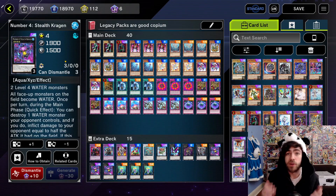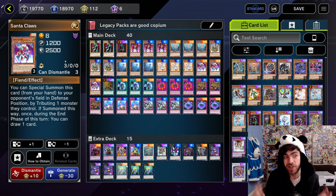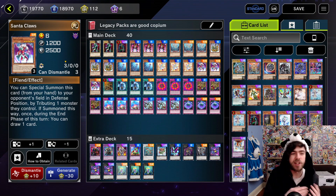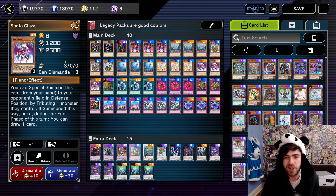The rest of the cards in this deck are all supporting cards. We have a couple of cards that are really good for going second. We have Santa Claus, which is one of my favourite cards — it's basically just a budget Kaiju. You can special summon it from your hand to your opponent's field in defence position by tributing one monster they control, exactly the same as a Kaiju, only it's summoned in defence position. It's a little bit worse though, as if it does survive, during the end phase your opponent will get to draw a card, which is obviously not the greatest. But because we have no other Kaijus, this is the best we've got.